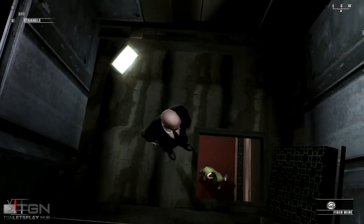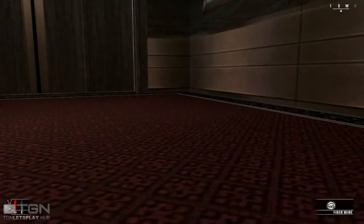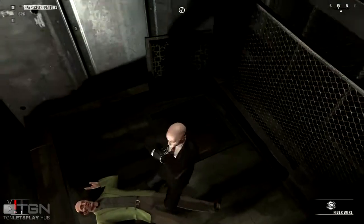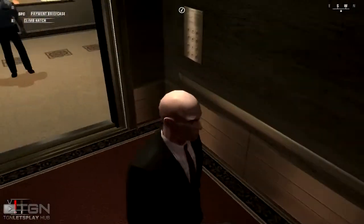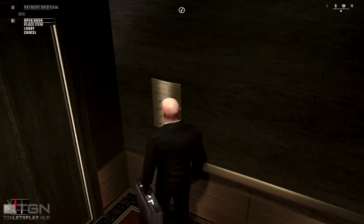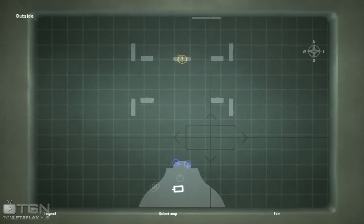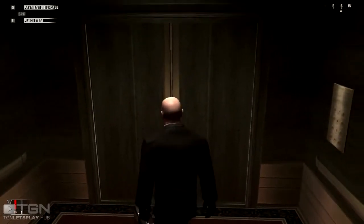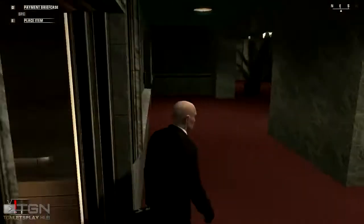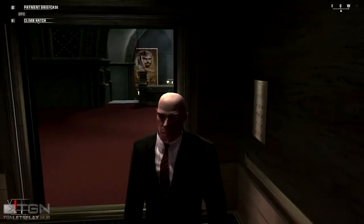When this guy walks in, I'll wait for the doors to shut and then give him a little strangle. You want to get his room key and drop down into the lift, pick up his briefcase if you wish, and then go all the way back down to the lobby. The briefcase is a reward item that gets you more money — it's not a necessity. When you come out of this lift, go into the next one and do exactly the same thing.